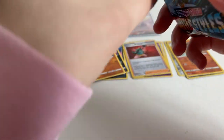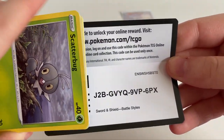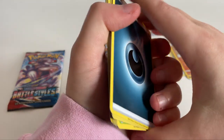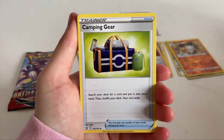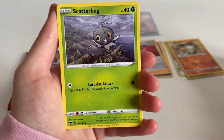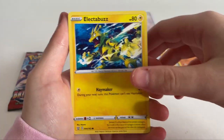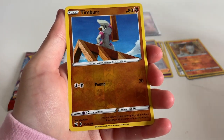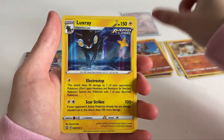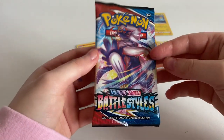That pack just tore in half - you better give me something! One, two, three, four. We got an energy, Camping Gear, a Trainer card, Scatterbug, Honedge, Gligar, Electabuzz, Bellsprout, Timber, and a holo - at least it's a holo! Luxray holo - that's very, very nice. I like those Rapid Strike and Single Strike cards.